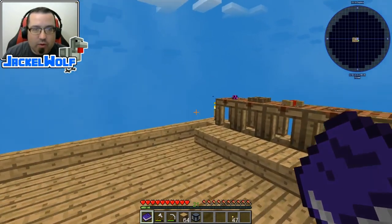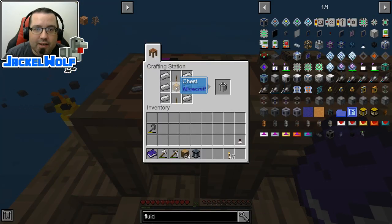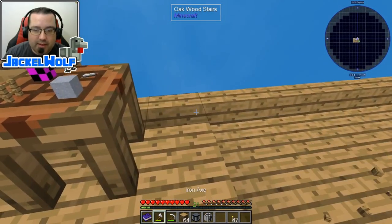To do this we are first going to need to build ourselves a chest builder. To build a chest builder it is simply a chest and a crafting table with two levers and six pieces of iron. We're going to take that out and come over here and place this in the world.